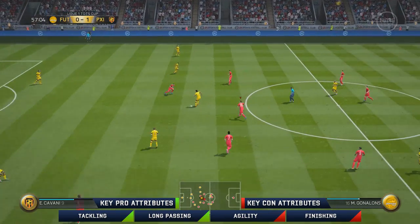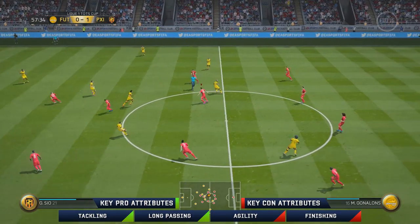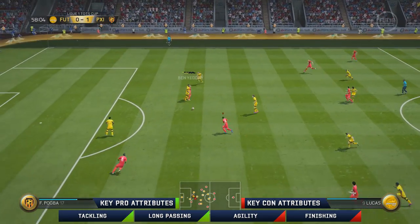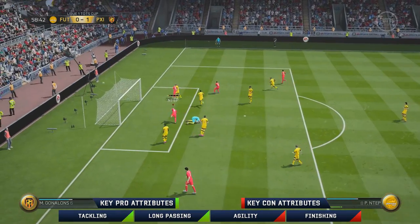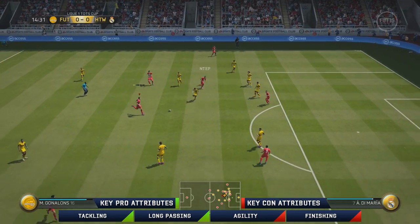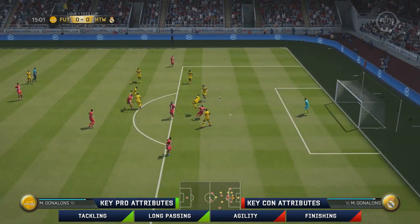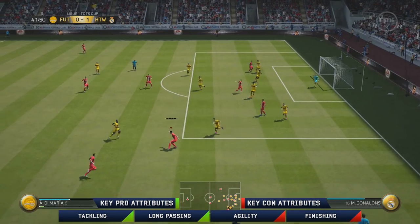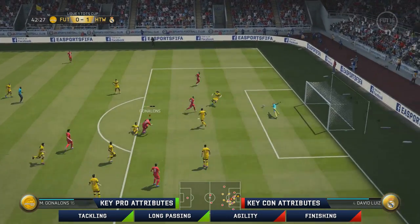Touching on positions, his positioning automatically wasn't really like an 86-rated standard. I was feeling that most of the time when I was tackling with him, I was manually positioning him to cut passing lanes. So I was just expecting a little bit more automatic defending from Golanongs, but that wasn't the case. But when it came to tackling, I was really impressed with that. His slide tackles are decent as well. Strength on the ball — not so much.